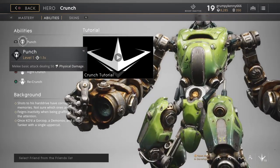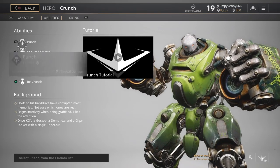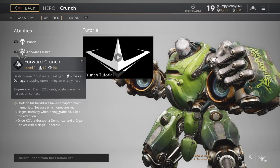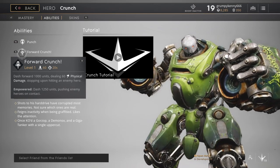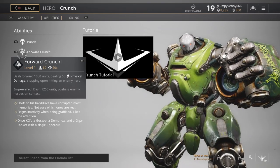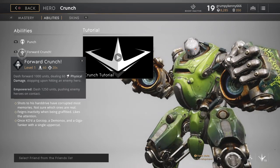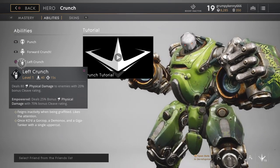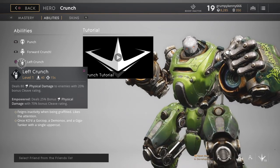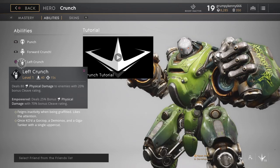Let's have a look at the abilities. He's got Punch, which does 50 physical damage with a 1.5 second cooldown at level 1. Forward Crunch: dash forward 1,000 units dealing 60 physical damage, stopping upon hitting an enemy hero. Empowered: dash 1,250 units, pushing enemy heroes on contact. So it's like a lunge-type hit. Left Crunch: deals 80 physical damage to enemies with a 20% bonus cleave rating. Empowered: deals 25% bonus physical damage with a 70% bonus cleave rating.